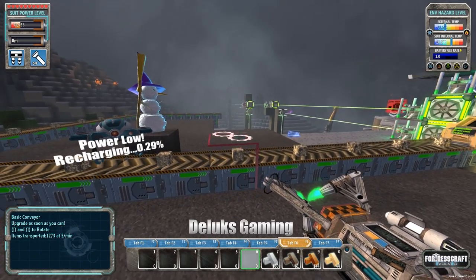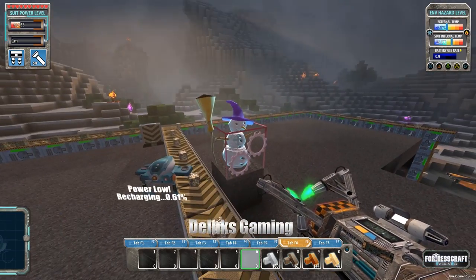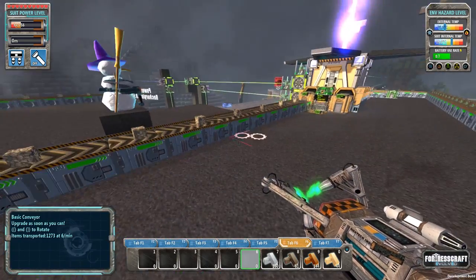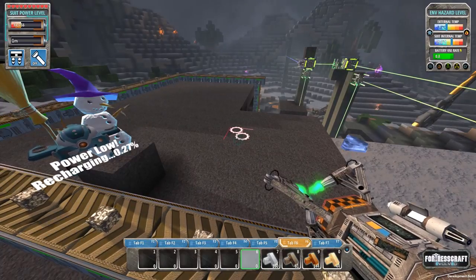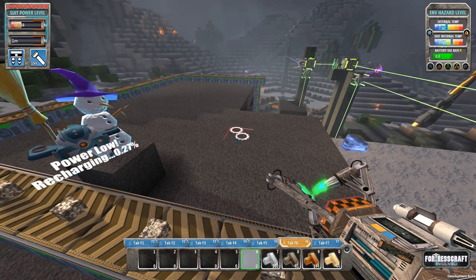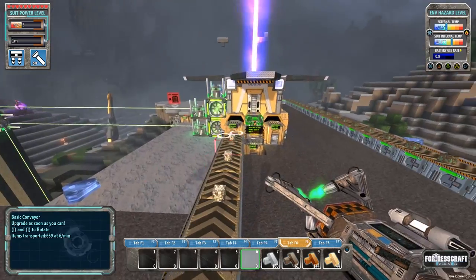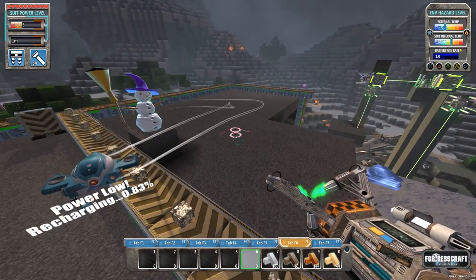Hello ladies and gentlemen, this is Robert Deluxe Gaming and welcome back to Fortresscraft Evolved Day 6. So Jim Bob won't stop laughing. Stop laughing! Because apparently I can't do math. In case you missed yesterday's episode, 10% of 30,000 is not 300 — it is 3,000. And 10% of 300,000 is 30,000. I don't know what I was thinking.